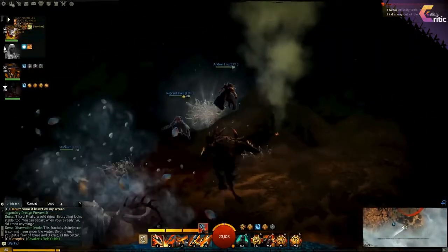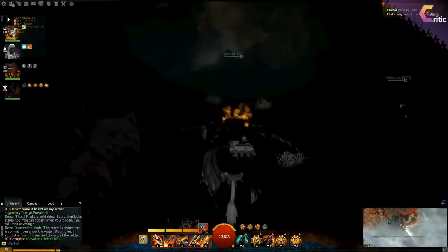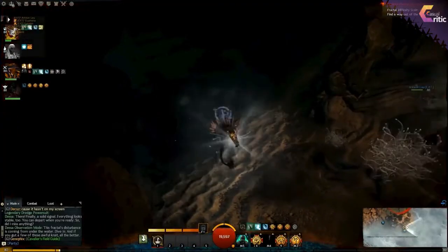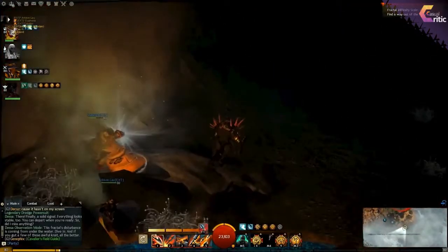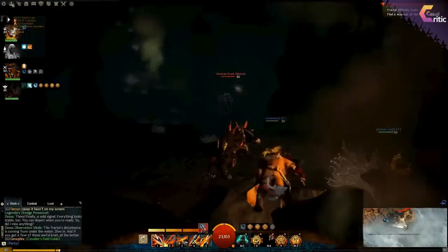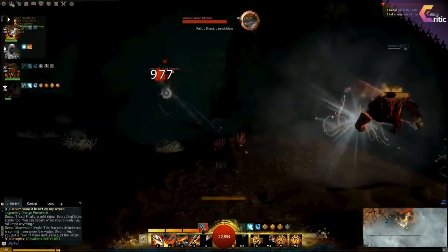These lava vents also emanate some light which will block the creatures from attacking you. Another thing you can do is pick up the luminous plants, making them glow for a little bit of time in your hands.